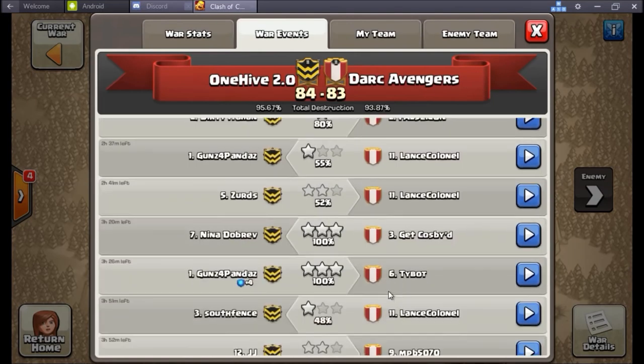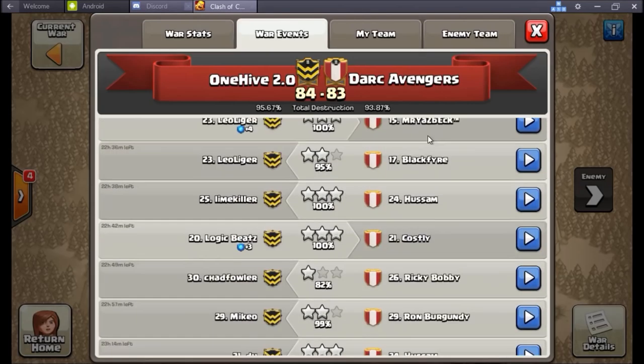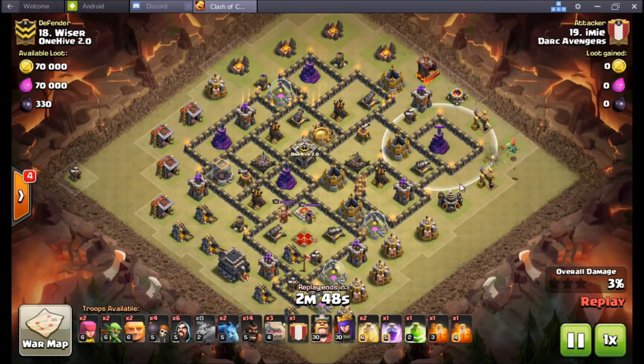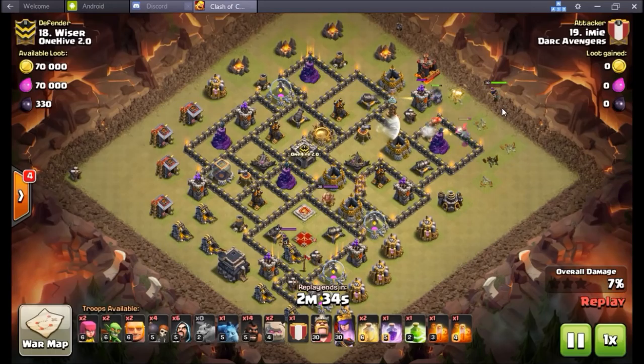Going right down to the war events — first attack, 90%, from their number 19. He brings a stone GoHo. He drops this baby drag, and that was one weakness I recognized as soon as I saw this attack — he gets really good value out of that baby drag. There's nothing to hurt it, it gets the wizard tower all by itself without being in air defense rage. It gets basically a wizard tower and about four other buildings — that's really good value. Then it goes and creates funnel on the other side.